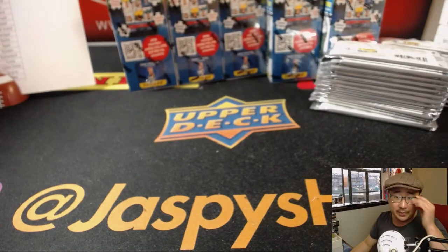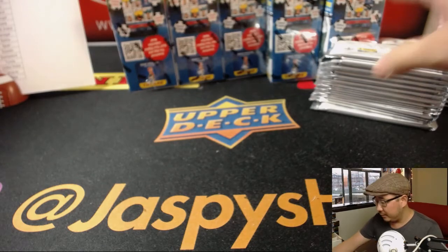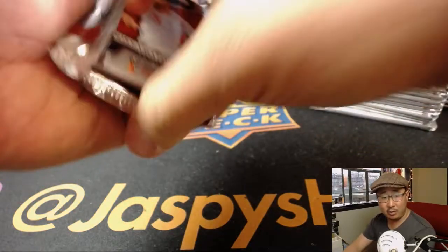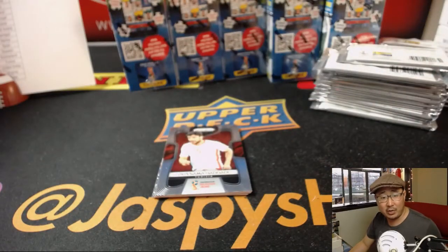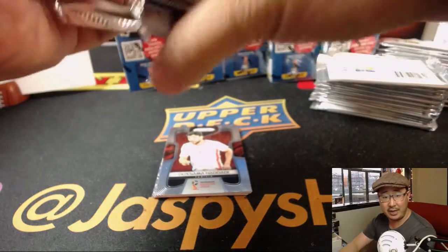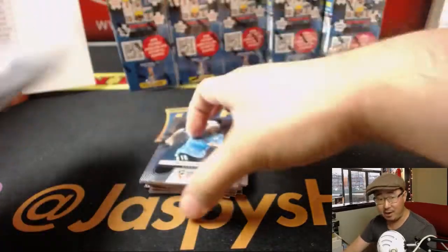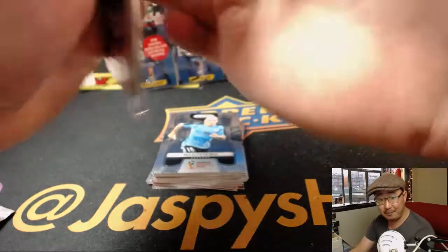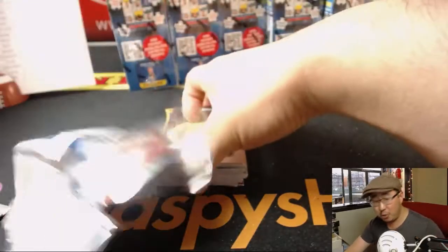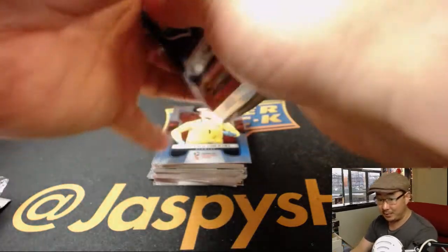Good luck to everybody and happy hunting. The last time we did a soccer break together was Saturday, and we talked about the Saturday games. So we missed Sunday, Monday, Tuesday, and today's game as well — four days of World Cup. On Sunday, Serbia beat Costa Rica 1-0. The huge game was Mexico beating Germany 1-0. That was a big, big win.